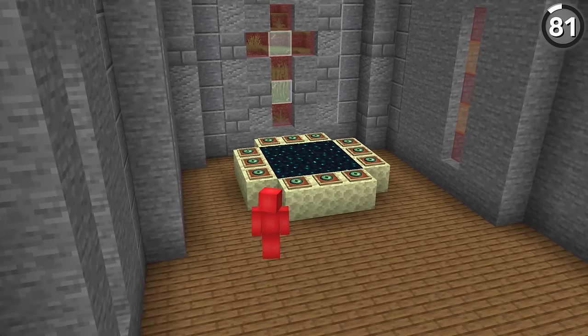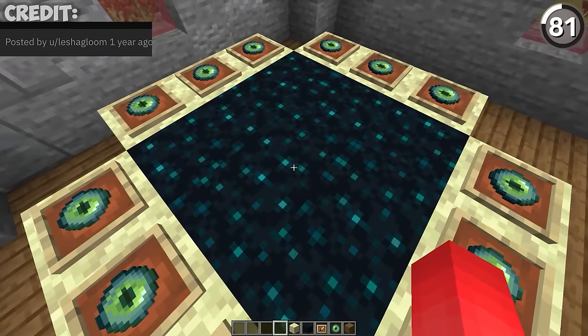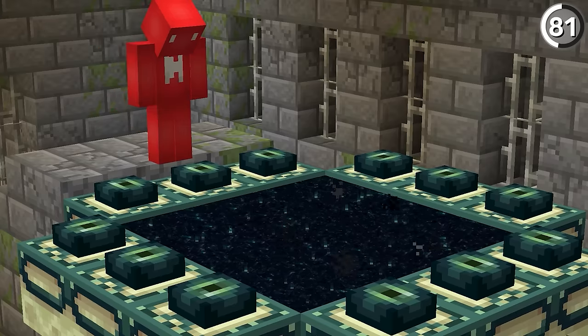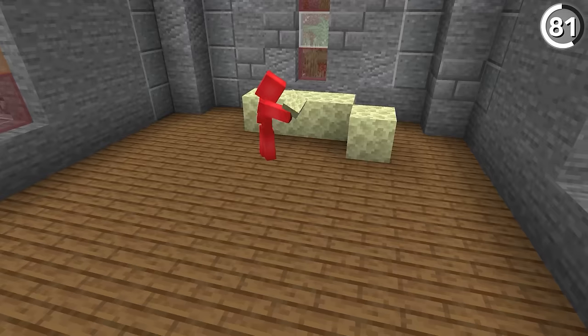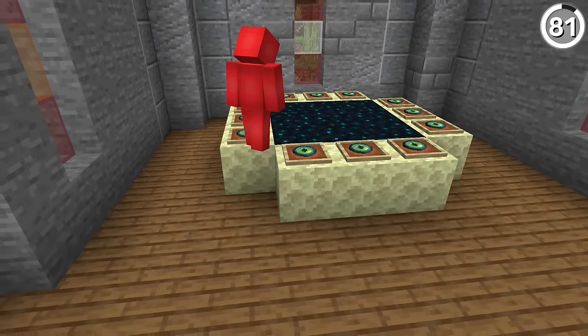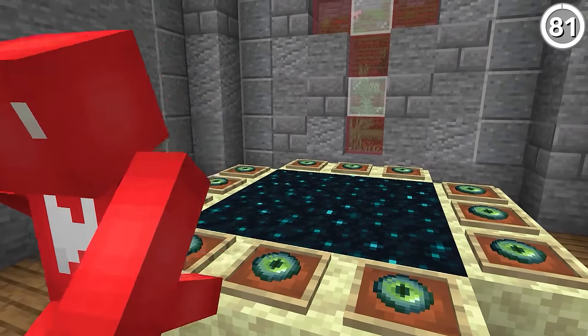This is not an end portal, but from a distance it might trick you — and up close, it's still a pretty funny conversation starter. By just using the new skulk blocks, we have a texture that matches the void that we see out in the end. So if we line a 3x3 grid with a couple of endstone blocks and eyes of ender, you might have the perfect artificial piece to put on display in your next museum.